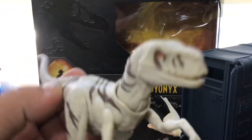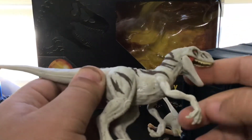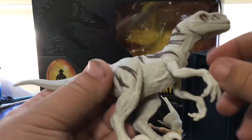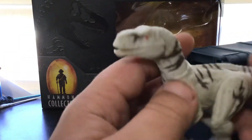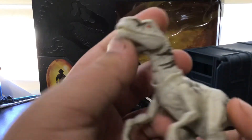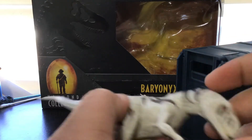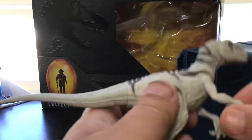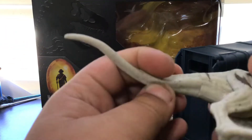Ghost is my favorite Atrociraptor out of the entire Atrociraptor gang. They did quite a good job on this figure, although its neck and tail are quite loose. For the articulation: her mouth can open and close, her head can go up and down and rotate, her arms can rotate 360 degrees, her legs can rotate 360 degrees but don't pivot, and her tail can swivel.